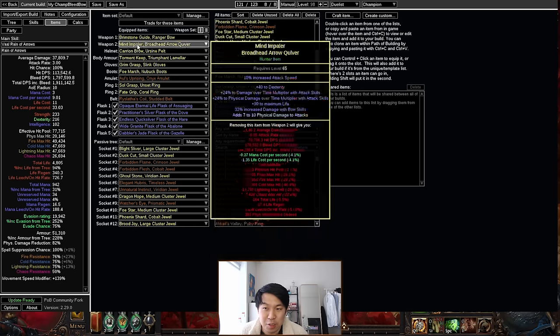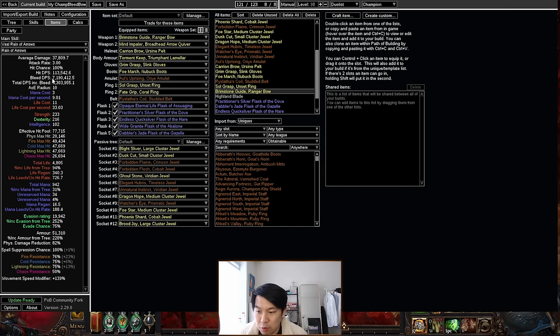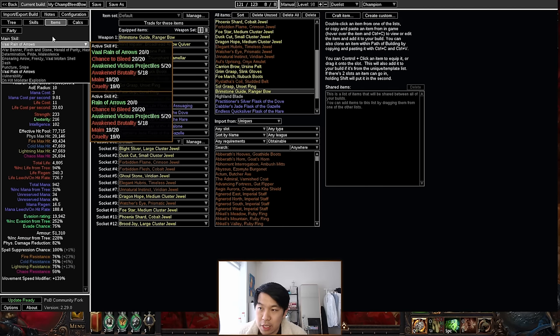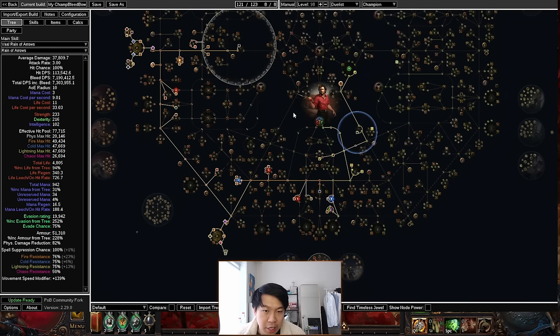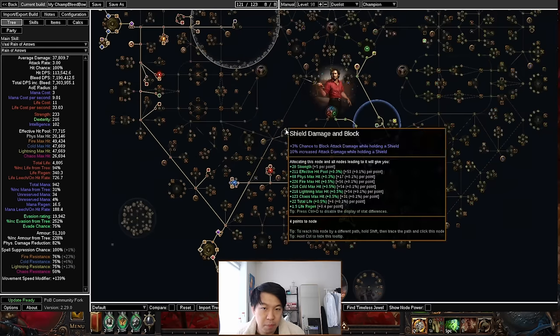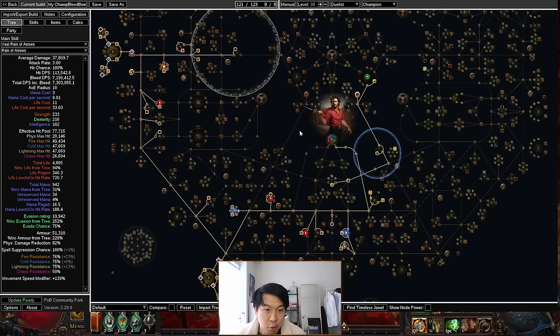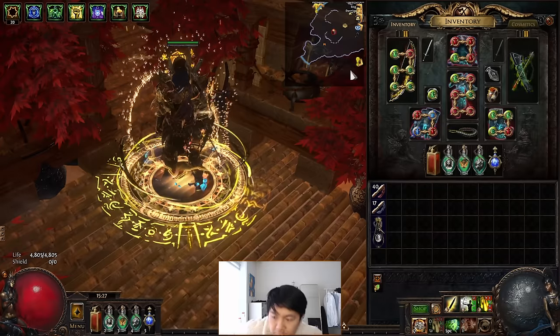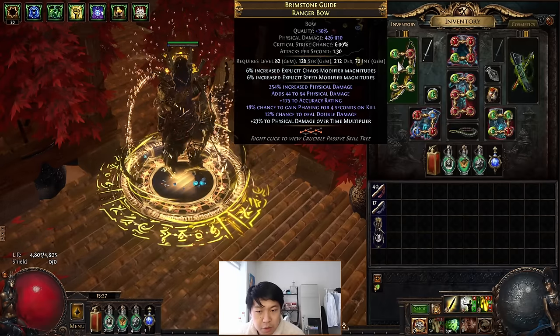These are just the general stats on the build. I have 100% Spell Suppression, a decent amount of movement speed, and obviously I have the capped bleed DOT - that's the most important part for any bleed build. This is the tree in POB. I'll include leveling trees of how I level a character from level 1 all the way up to level 90. I'll have trees for both Gladiator and Champion at different stages so you can follow along. I highly recommend starting as a Gladiator.